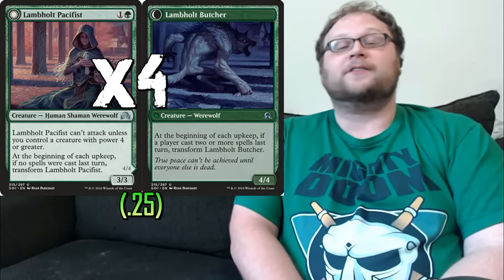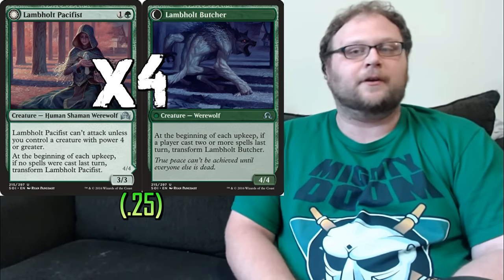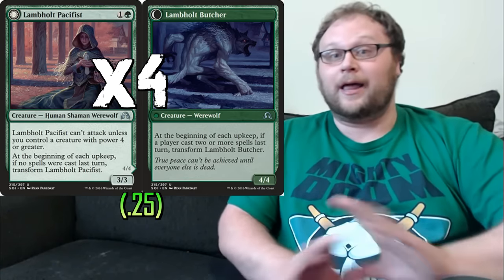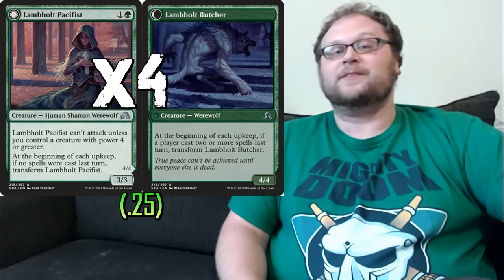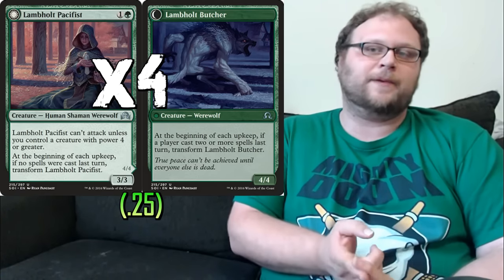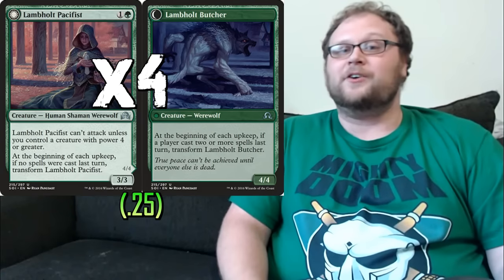Before we get to the really big creatures, we're playing four copies of Lamholt Pacifist. This can block very profitably in the early game and can take down smaller creatures — things like Thraben Inspector, Inventor's Apprentice, a lot of stuff at the one and two drop slot. Later on, around turn four or five, we can start attacking with it easily, and if it transforms it gets even bigger — a two-mana four-four. It's a good transition piece and keeps aggro off our back early. Once we play any of our big creatures it can start attacking too.